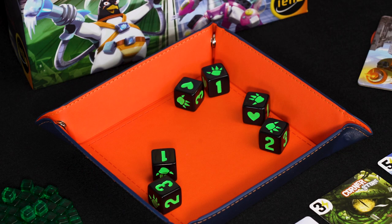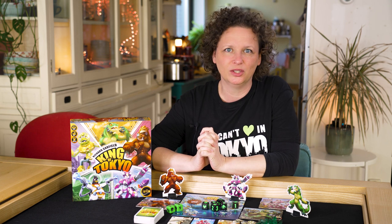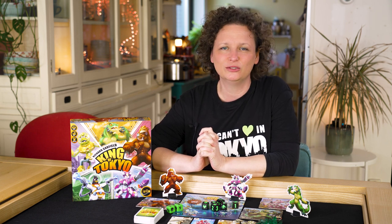To decide which player goes first, each player rolls the black dice. Whoever has the most smashes goes first. Tied players keep rolling until one is the winner. You are ready to start King of Tokyo.